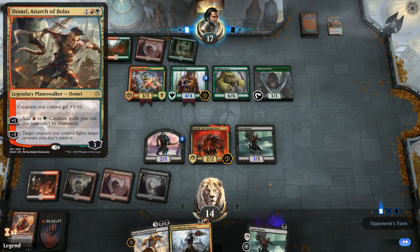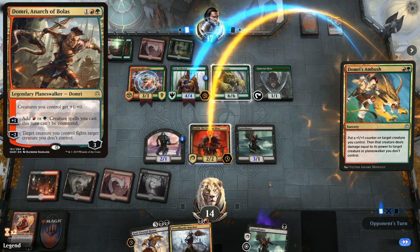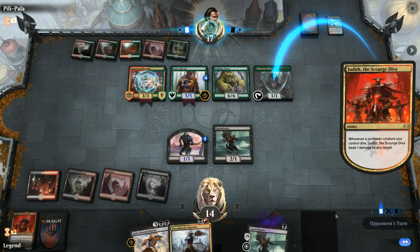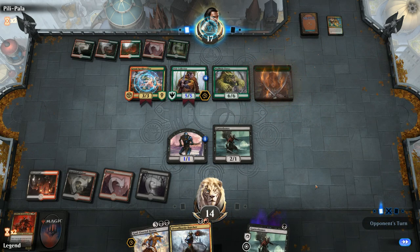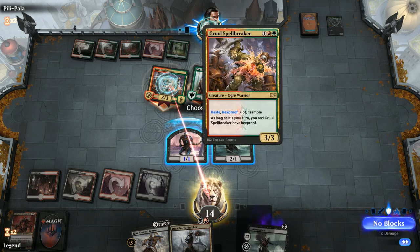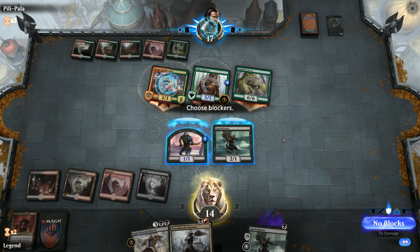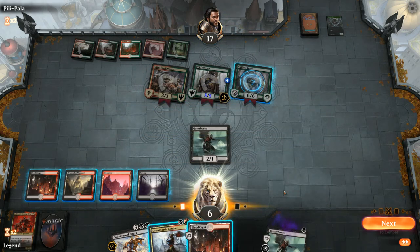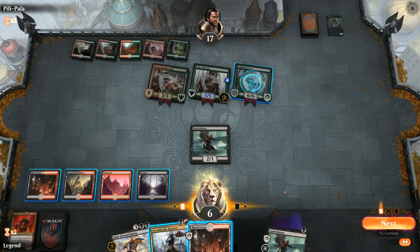Opponent might have drawn Domri or Domri's Ambush. Laneralfs is the best we can do. We have to chump and take eight, or double-block and take eleven going down to two — we can't win from that spot. We draw a Blood Crypt — still technically alive. Bontu goes in front of Pelt Collector, Gutter Bones chump-blocks Ferox; we fall to one if they attack with all.